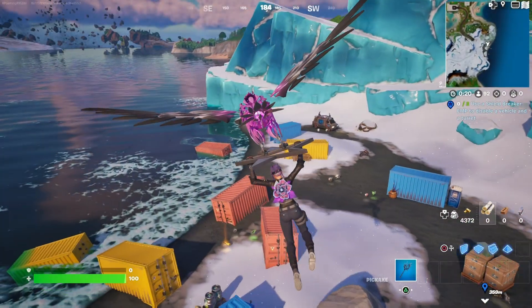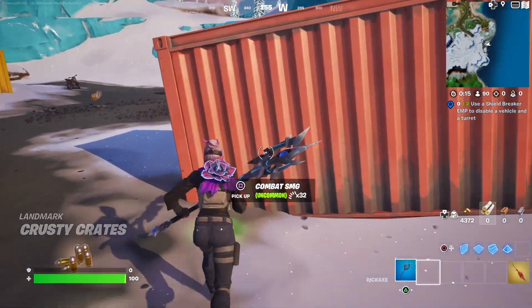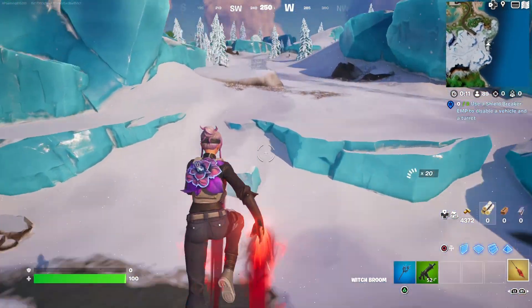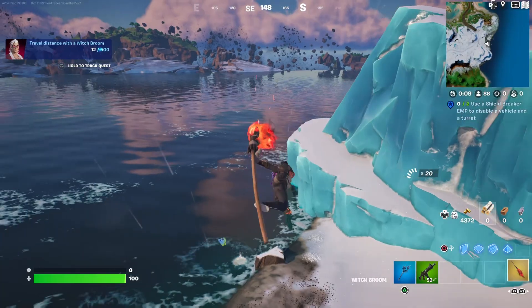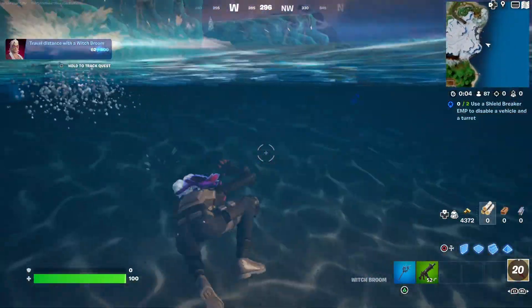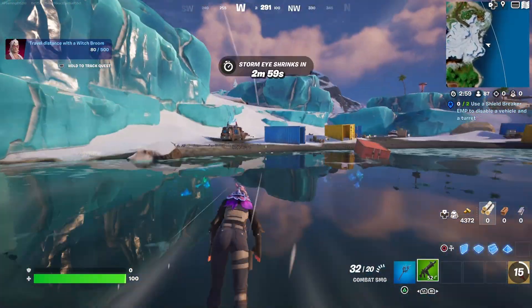In a different match, I was landing and I saw something really shiny — and that was the Witch Broom. This is what it looks like when you use it. And it's actually part of one of the new quests as well.